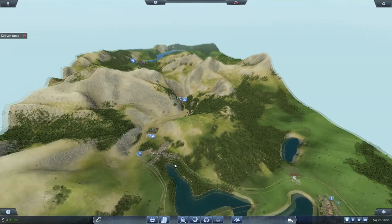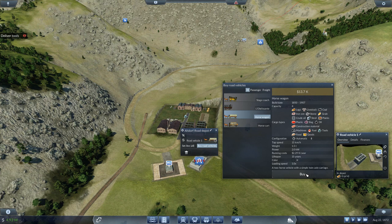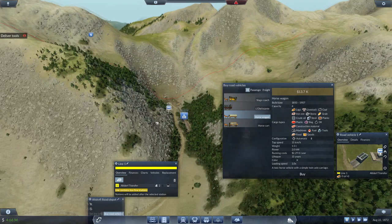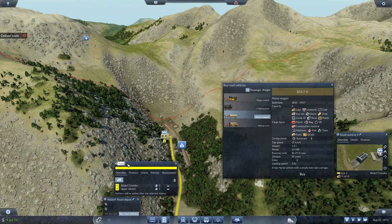Now we've done that, come back to the depot. You want to buy some road vehicles — just some horse and wagons. You want 20. Just straight off the mark, go straight to 20, you've got plenty of money. Set line, new line, and we want them to go here to collect tools and drop them off up here to build the tunnel. We're going to call this line 'tools'. Done.